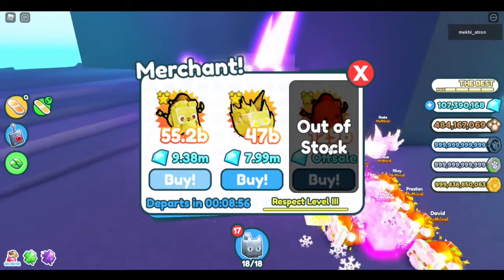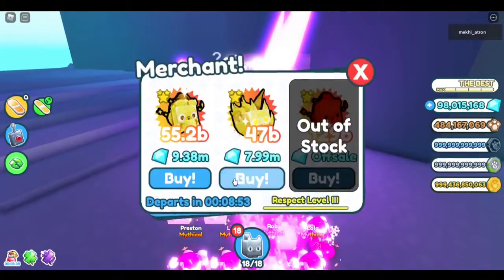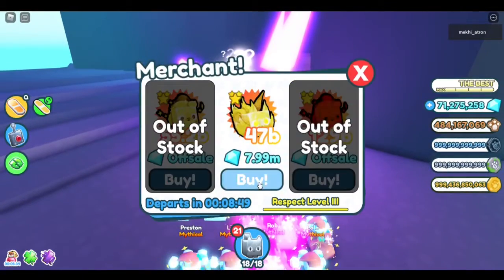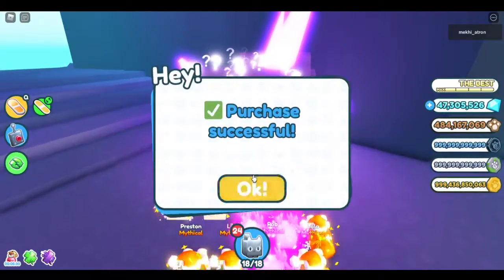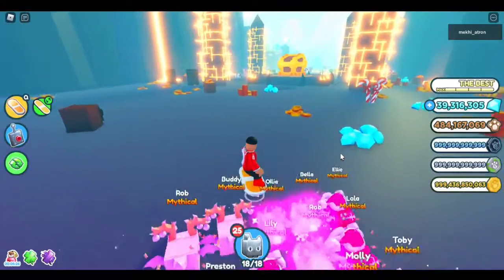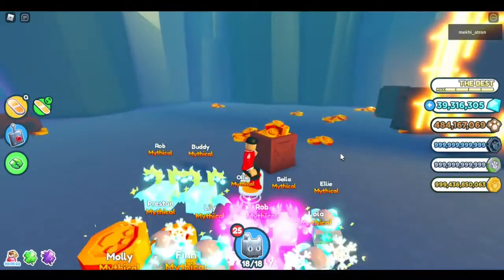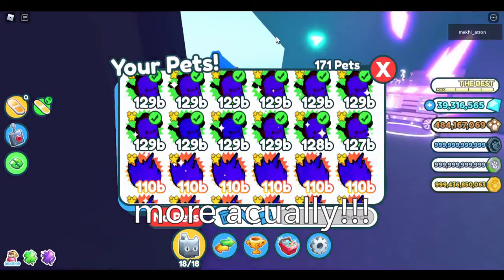So as you saw, this was worth 24 million. Oh my gosh, how much are there? Finally. So if there are golden galaxy foxes or santa plazas, go ahead and buy those, and then you can make those into rainbow, and then eventually dark matter.